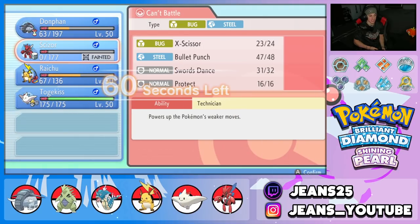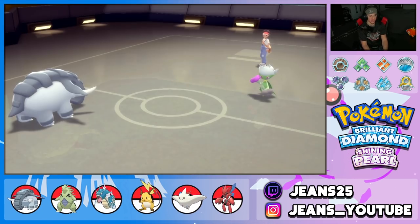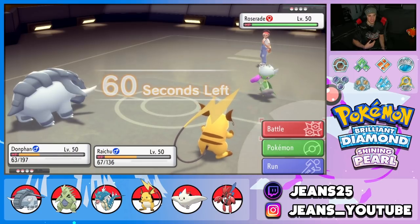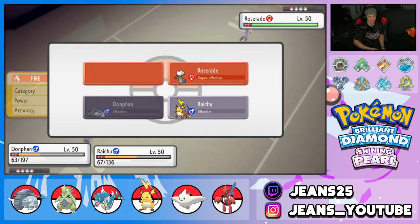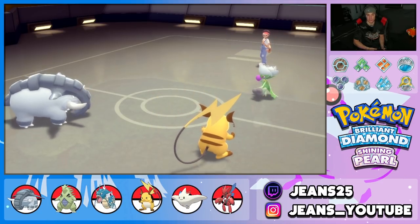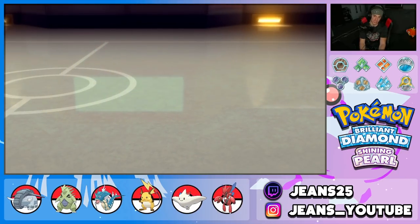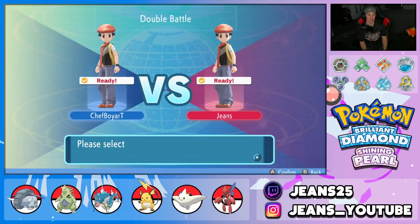Donphan Knock Off — knocked off its Spooky Plate but it doesn't matter, we picked up the KO. We have first-turn priority Ice Shard — it's GGs. Bringing out Raichu to Fake Out and use Dazzling Gleam. Opponent throws out Roserade as the last Pokemon. Fake Out and Ice Shard coming in — battle is basically over. Donphan coming in the back end, letting Scizor fall to Mismagius to set up the big Knock Off KO. Fire Fang alongside Fake Out — can't go wrong. We're dominating with Donphan in today's video!